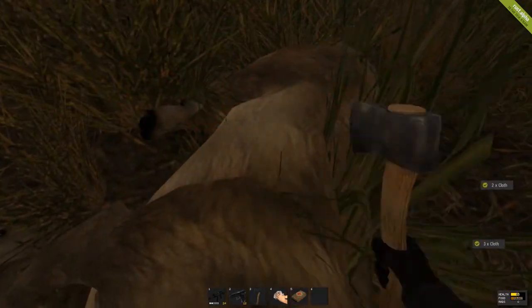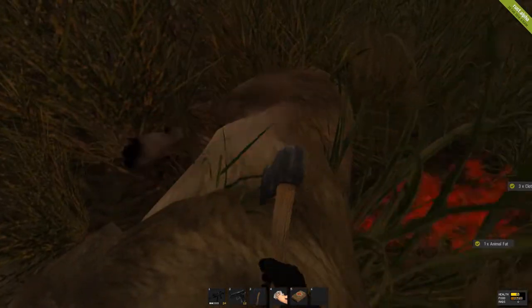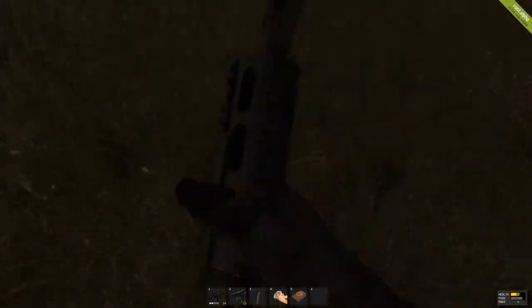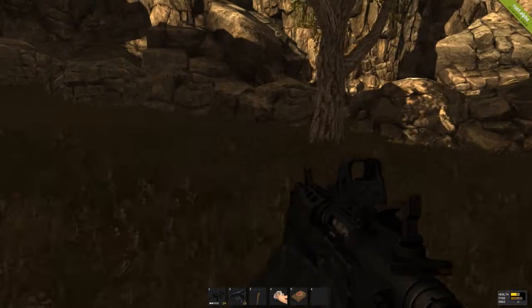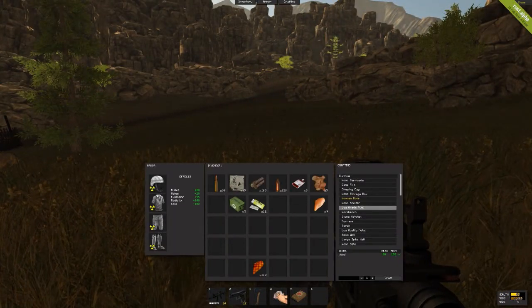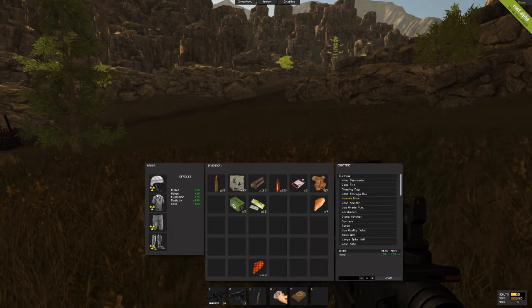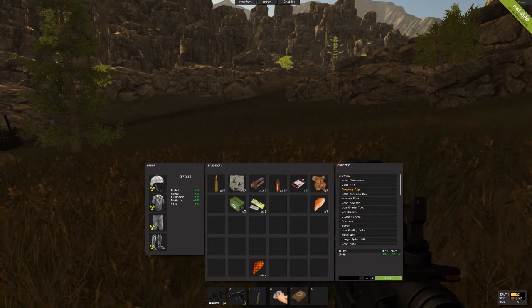This is effective because now you can make a sleeping bag. When you first start off you can usually create one of those little huts, but I don't recommend it — just get enough supplies together. What you want to do is press Tab, click Crafting if it's not open already, go to Sleeping Bag, and click Craft.